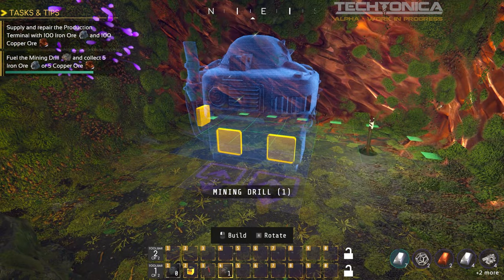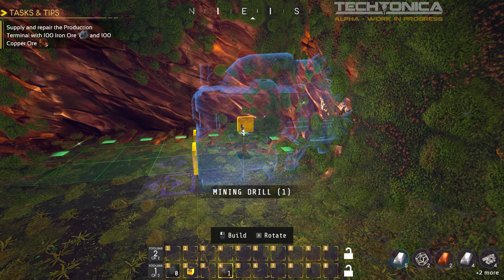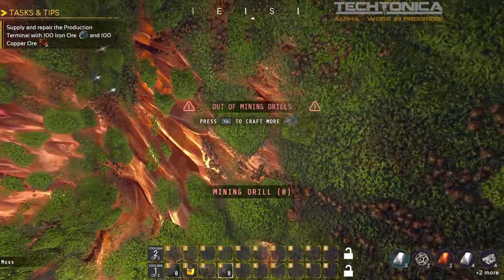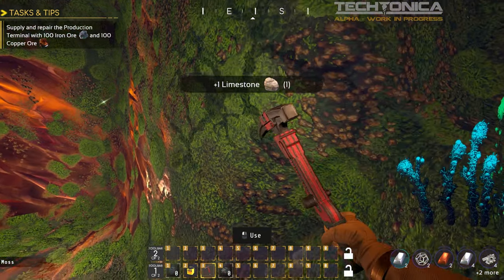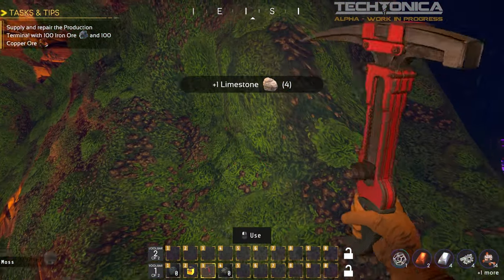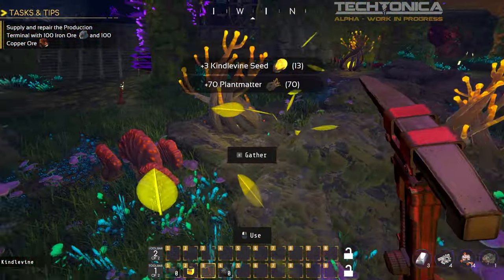We need to go set up another one over here for the copper, so we don't have to do it ourselves — because who wants to do it by hand? When I finished building, it automatically popped up. I think I need to give it fuel. It's got some fuel. We need a hundred, we'd better pick up more fuel. There's more copper over there and a big dirt wall.